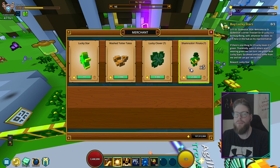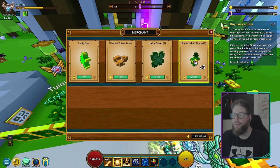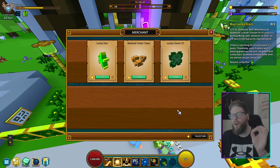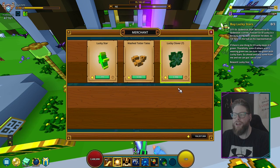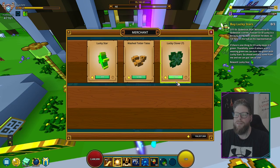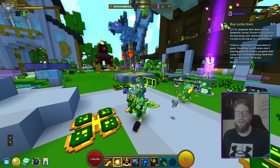He has an inventory — you can buy shamrock pinatas for 25,000, and you can only buy seven of them (a one-time deal). You can also buy lucky clovers, which you also get on Sundays. The lucky clovers give you 50 magic find for one hour with Patron, or 25 without. You also get one from completing the Sunday quest.